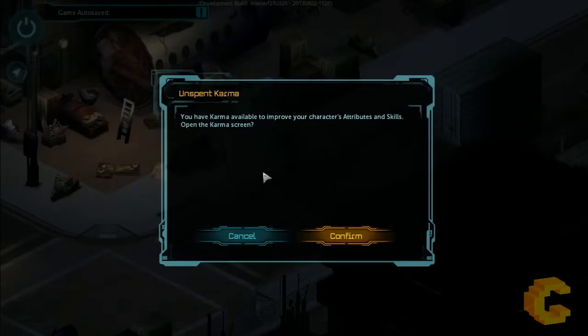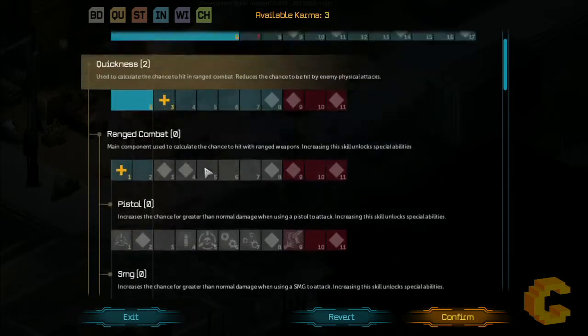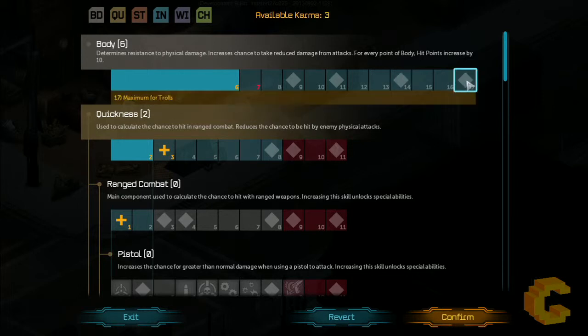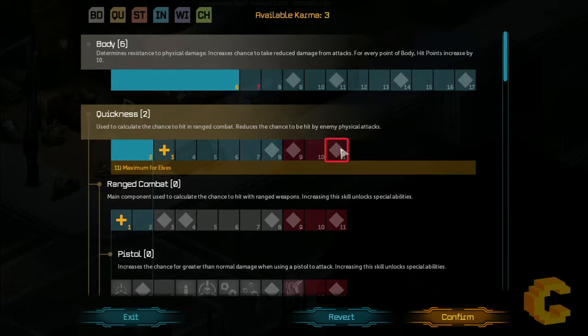You can also spend karma points. Karma points are like skill points or experience points — once you level up, you get them and can use them to add attributes. Up top you've got body, strength, intelligence, wisdom, charisma, and quickness. I'm playing as a troll, so I can take the body attribute up to level 17. Different races have different max caps — humans and elves cap lower, then dwarfs, orcs, and trolls. Everyone's got different weaknesses and strengths.